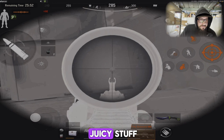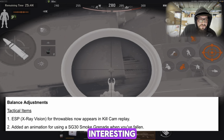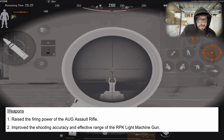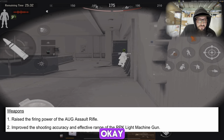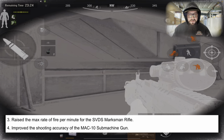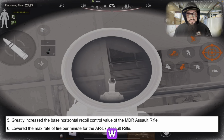Balance adjustments: tactical items — ESP X-ray vision for throwables now appears in kill cam replay. Added an animation for using SG30 smoke grenade when downed. For weapons: raised the firing power of the AUG assault rifle — W. Improved the shooting accuracy and effective range of the RPK light machine gun — W. Raised max rate of fire per minute for the SVDS marksman rifle, so that's going to be more deadly — W. Improved the shooting accuracy of the MAC 10 submachine gun.